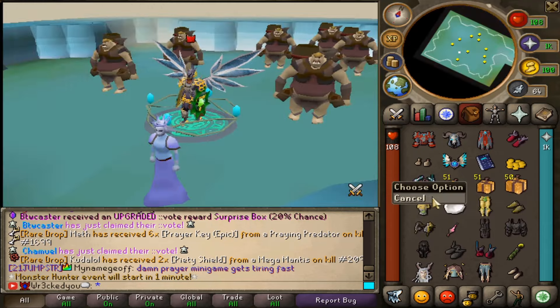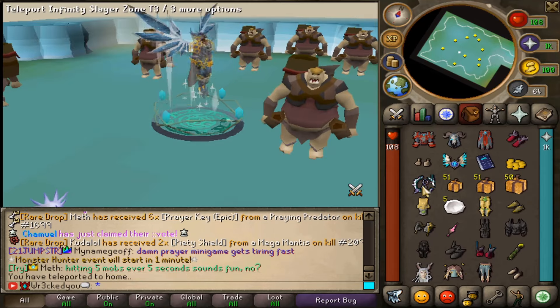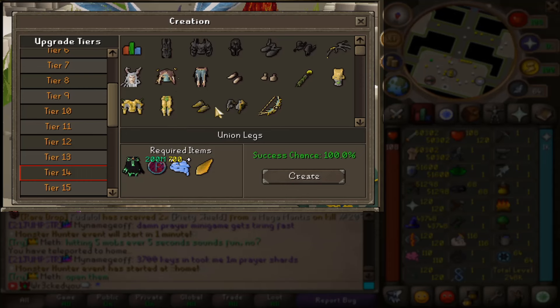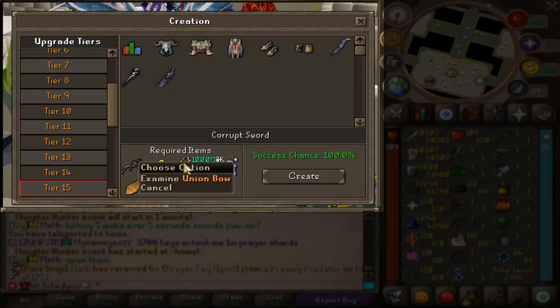You'll also see an Infinity Slayer zone for Slayer grinders, so you can actually grind out infinite Slayer tokens if you have that Tier 3 Teleport. Now, if we go to the Creation menu down at Tier 14, we'll see all the other setups here — Forbidden, Starlight, and Union — and it'll show you all the required items you need to upgrade those. But if you want the Corrupt set, we will need all three of those setups: Forbidden, Starlight, and Union, plus loads of Coins, Creation Tokens, and a Corrupt attachment. The weapons will require their respective weapons — that's the new best-in-slot Tribrid setup right here for the Corrupt set guys.